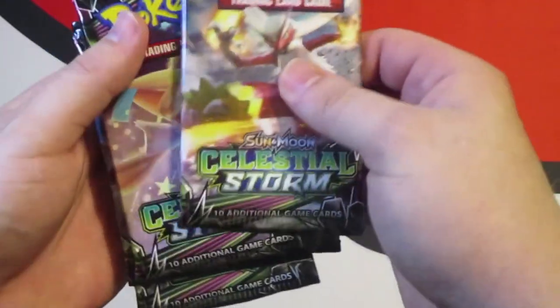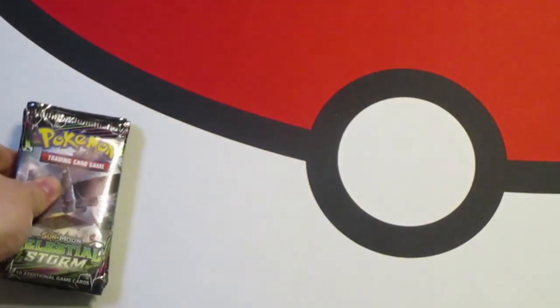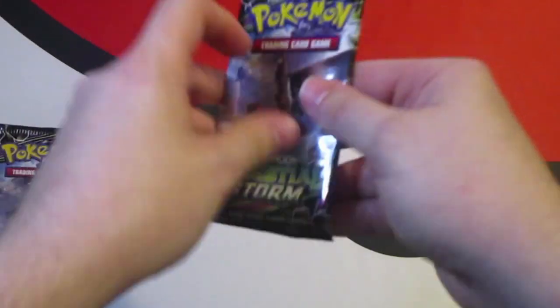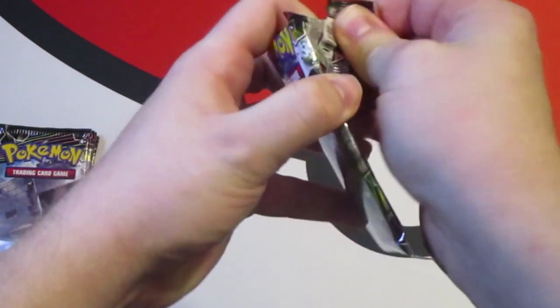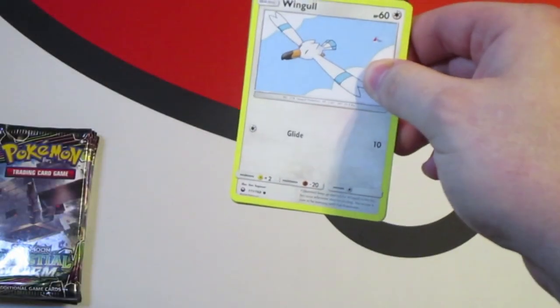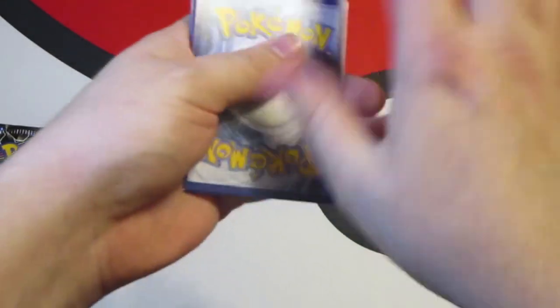We're gonna save Rayquaza for last. Let's start with Stack Attacka. This has been a while — it's been a while. Guys, new set: there are reprints from both a Ruby and Sapphire set as well as a set from the Neo series.